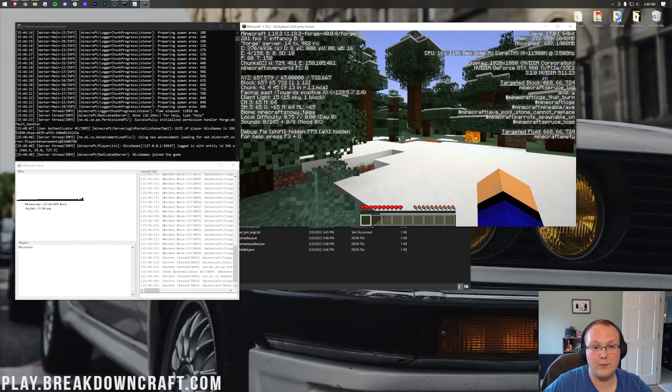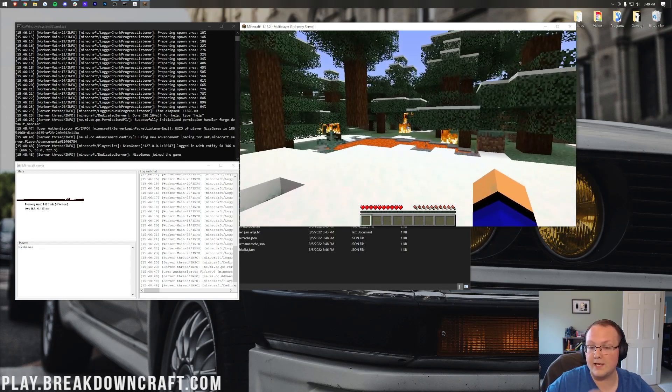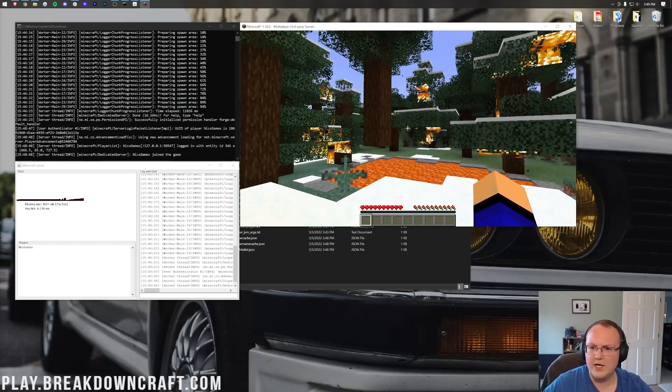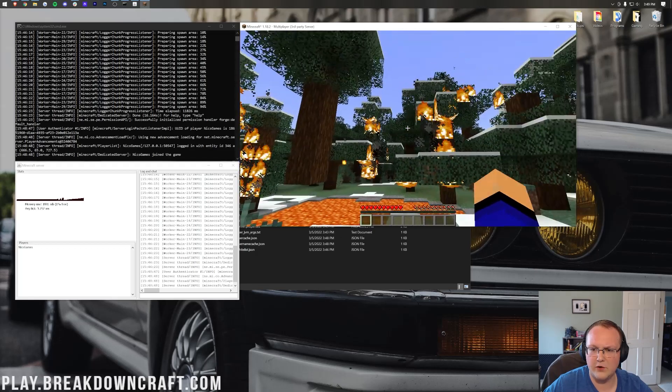If we hit F3, we can see up in the top left that this is Forge 1.18.2 and a Forge server, proving we're both in Forge 1.18.2 and on a Forge server. We'll also confirm that once we join via our public IP address, which is required for external connections — your friends will need to join using your public IP.